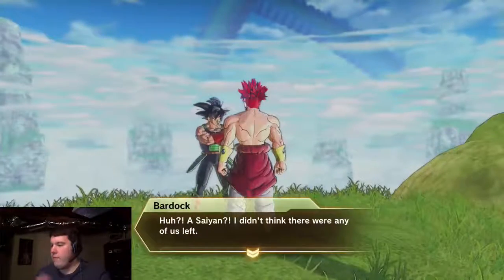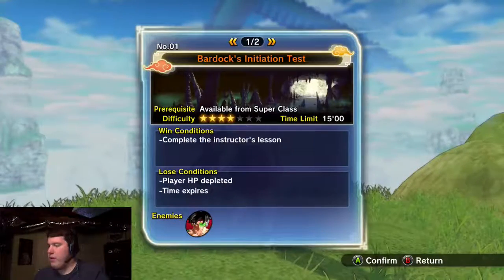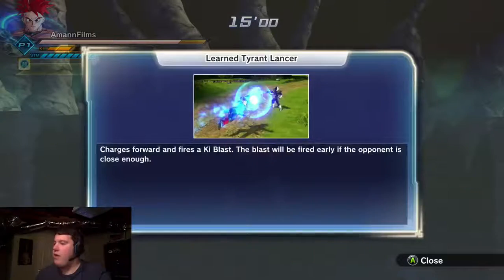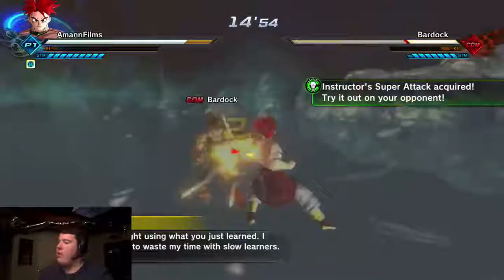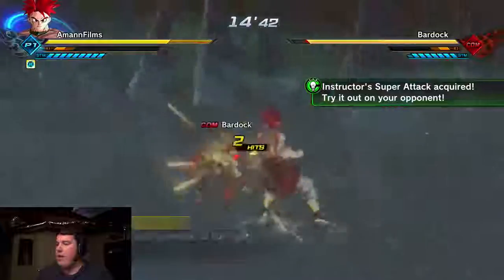Alright, hello Bardock. Let's look at his lesson - Tyrant Lancer. That actually looks like a good move. Let's try it. Let's do this test. It charges forward and fires a Ki blast; the blast will keep firing if the opponent is close enough. Wow, that actually looks pretty good. So I'm getting some of the new moves from the new masters. If I plan to do a multiplayer, I will show you what moves I got. In the end, I'll show you all the moves I get.